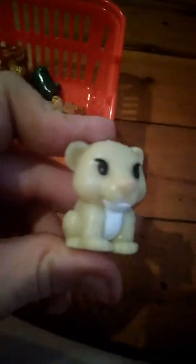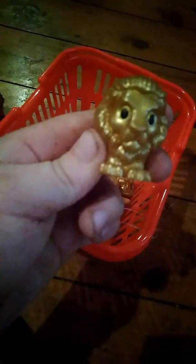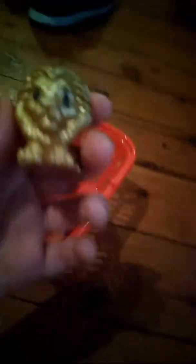This is Golden Simba. Oh, this is Golden Scar — yeah! This is golden, and this one is normal colored. What's his name... this is Scar. Wait, I have two Scars!